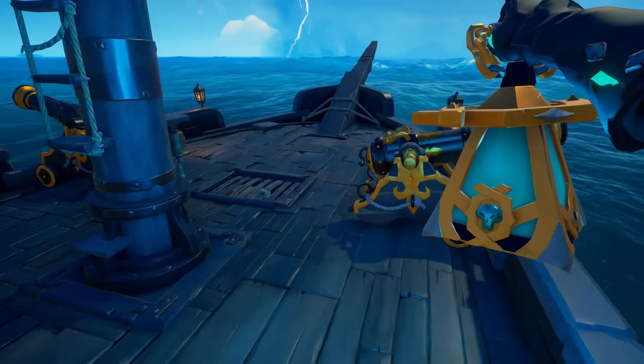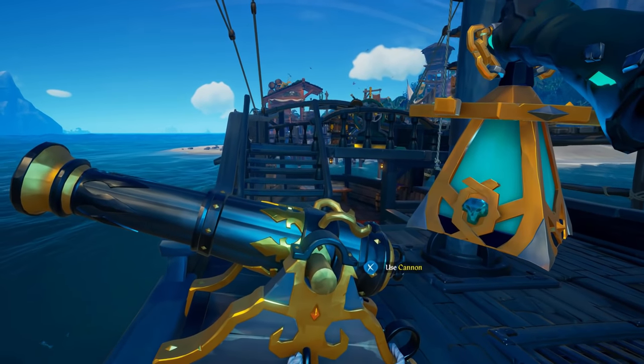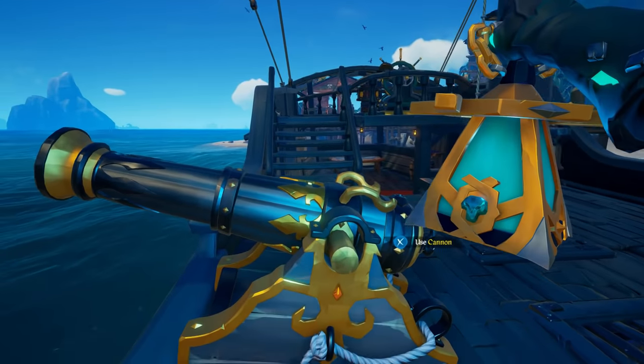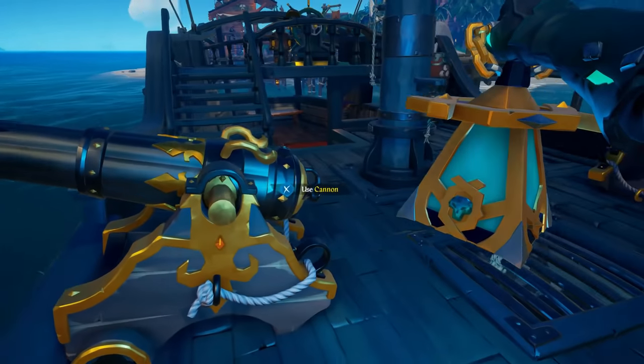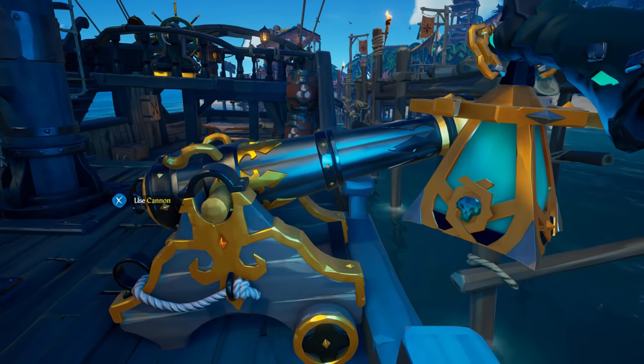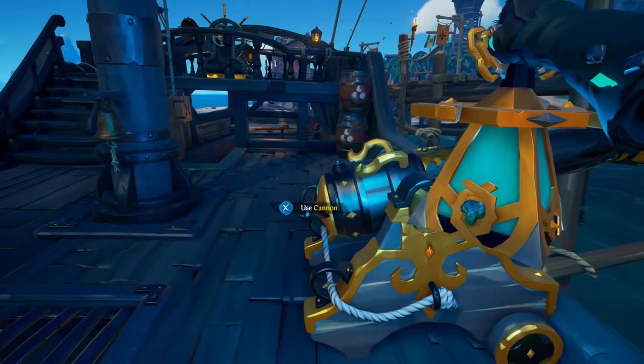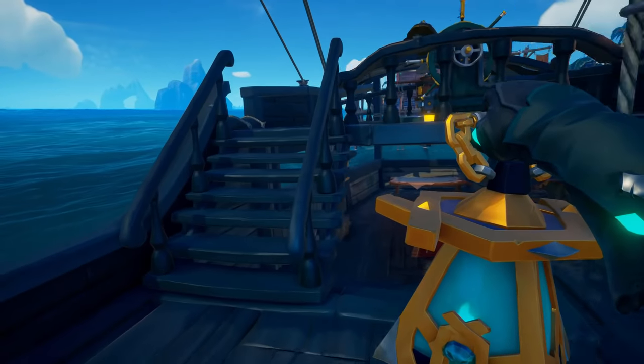This will be the final part of my series on how to get the legendary items, unless new legendary items get released in the future. We're going to get straight into this, starting with the helm, then moving to the cannons and the capstan. There are three different things you have to do to get all of these. Starting off with the legendary wheel: what you need to do is complete 30 Athena voyages.